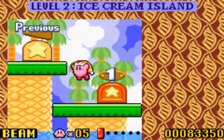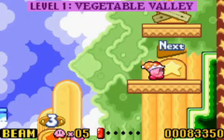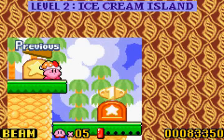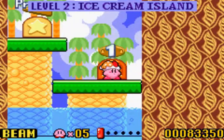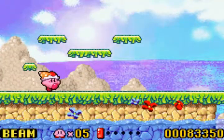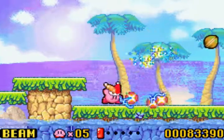Last time, we started this adventure going through Vegetable Valley, which we can go back to. And we got the first piece of the Star Rod back. So today, we are going to continue through our adventure by going to Level 2 Ice Cream Island, starting with the first stage, of course.